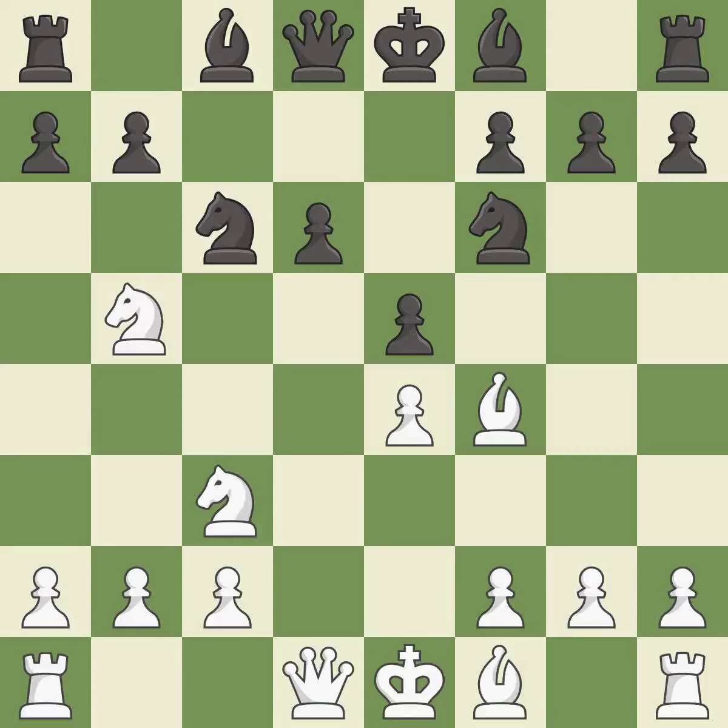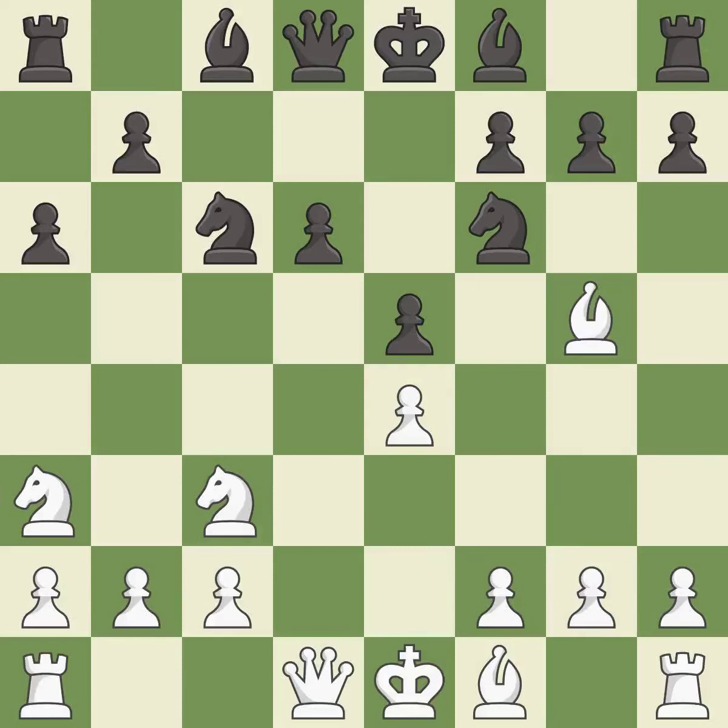This blocks the attack on a pawn that could have been captured — this is the only good move. A6 kicks the knight off of the active b5-square. Na3 retreats the attacked knight; it will look for a new square on c2 after white plays c2-c3 or c2-c4.